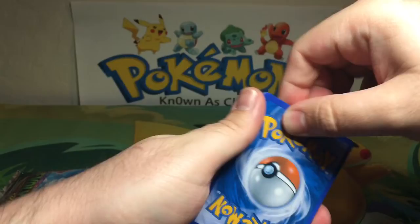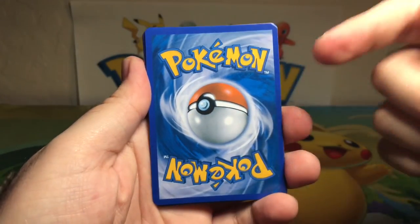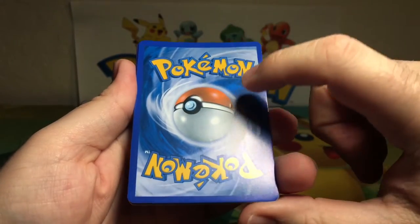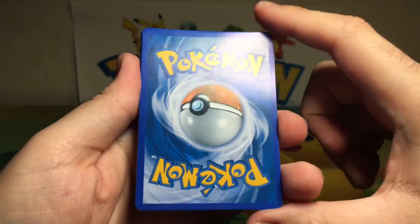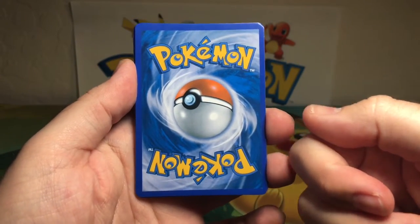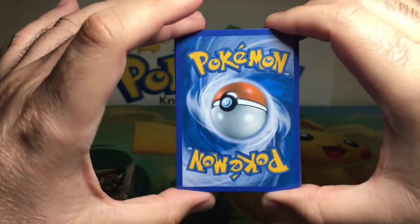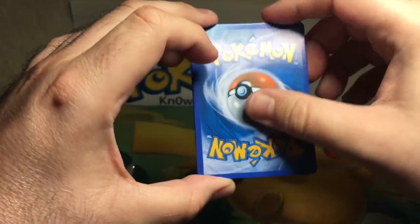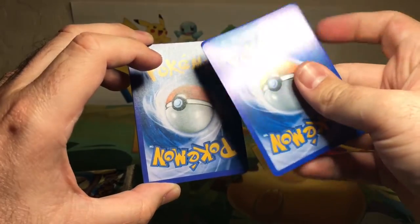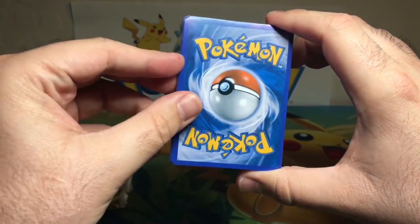I don't know if this picks up through the camera, but look — you got an indentation right there. It looks like someone took a picture of the back of a Pokémon card and tried to get it as best they could. That's pretty good. The feel is totally different as well — these definitely feel like cardboard, it doesn't feel like a real card at all.